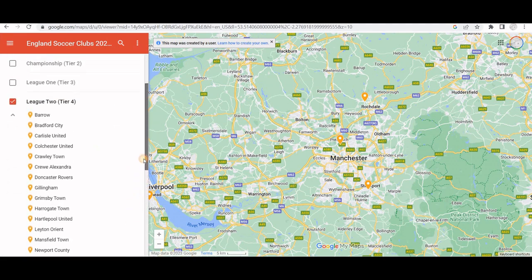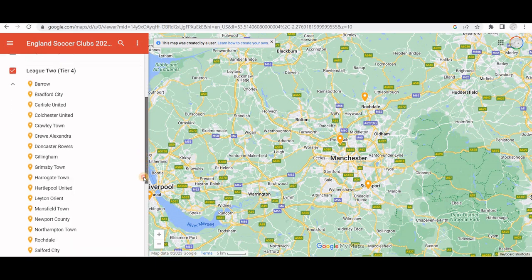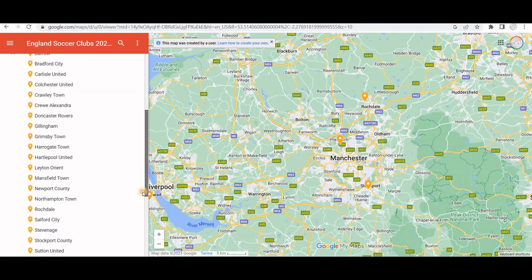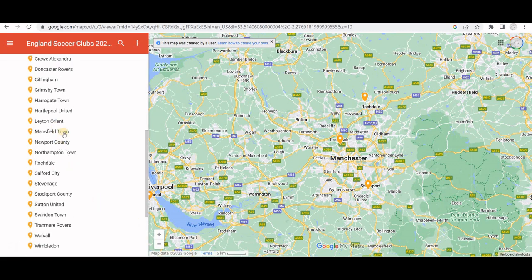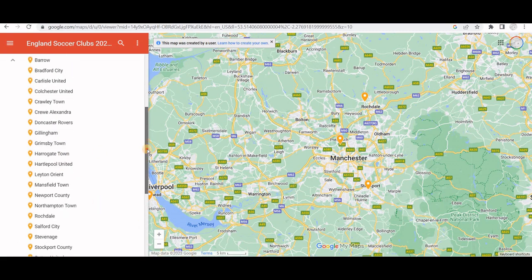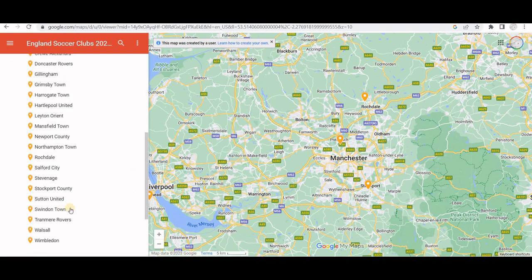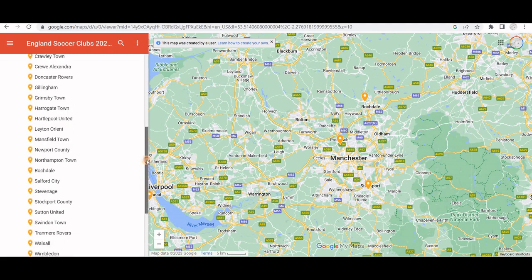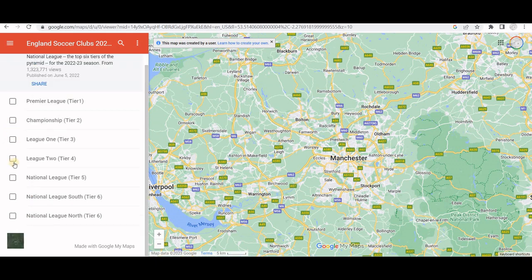Some of these teams, even though they're fourth tier, at one time in their history most of them have been higher and even in the first tier at one point. Wimbledon probably would have been, and they've done quite well in the FA Cup over the years. And Leyton Orient, they were a good club way back in the 80s. Swindon Town were a good club too and have been in higher divisions.